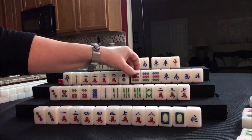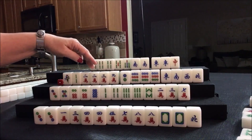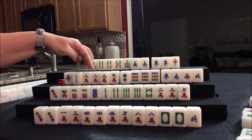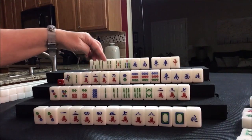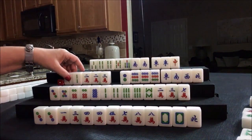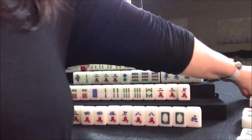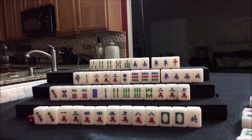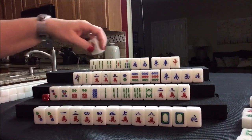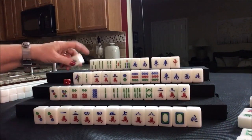Drawing for West: nine dot — they got a pong, keep it concealed. We need to pair up. For outside hand, if we get a one dot — there are two out though, and two one cracks are out. Let's discard the nine crack; two nine cracks are out actually. Drawing for West: we discarded that already — that could have been a good pair. Drawing eight bam, nobody can take it. Drawing red — we want simples so that's not going to help; nobody can take the red. Drawing North — they paired up.